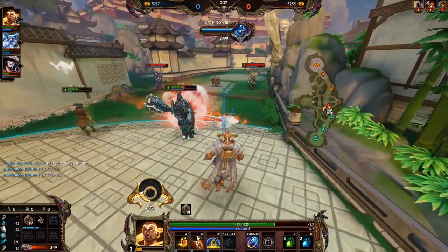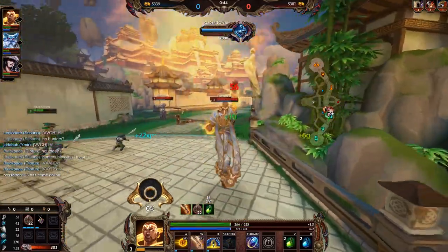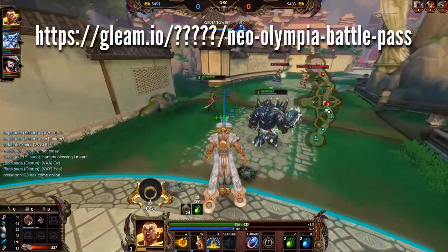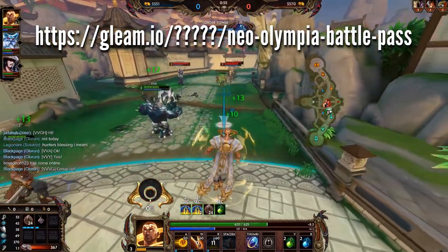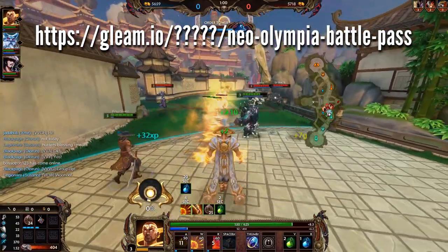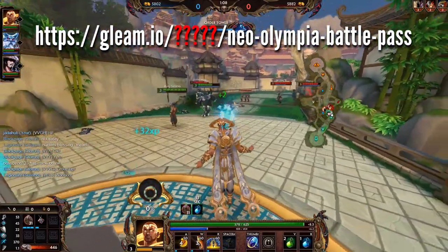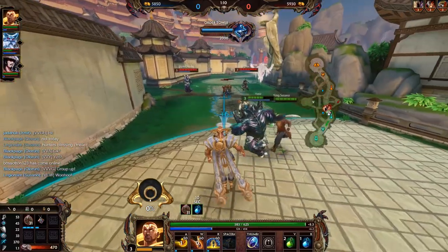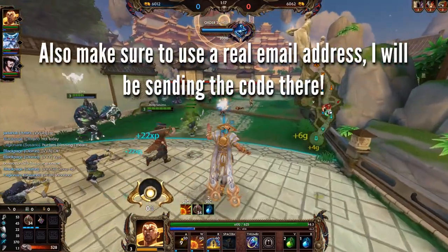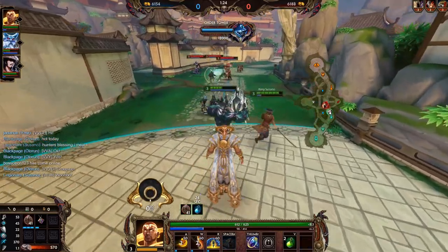I'm going to give away this code on Gleam. You'll have to find the link: gleam.io slash a random sequence of numbers and letters slash Neo-Olympia-battle-pass. I'll tell you these letters and numbers throughout the video — the first letter is G. I'll say the rest at random places, very separate from the content, so you'll figure them out easily. It's a total of five letters and numbers.